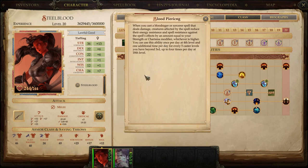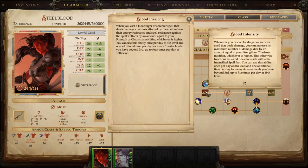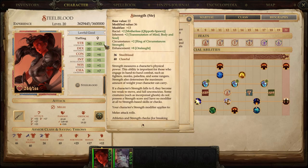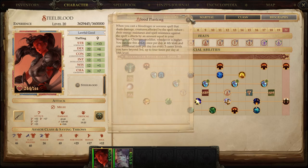Blood Piercing also, in conjunction with lowering SR, lowers their energy resistance — for fire, cold, electric, acid, or sonic spells. If they have Fire Resistance 30 and we're hitting them with Fireball doing 10d6, that resistance sucks up most or all of our damage. But Blood Piercing lowers their energy resistance by the same modifier — 13 points — dropping their Fire Resistance 30 to 17. Combined with Blood Havoc and Blood Intensity doing more raw damage, it's much more likely our spell hurts them significantly.